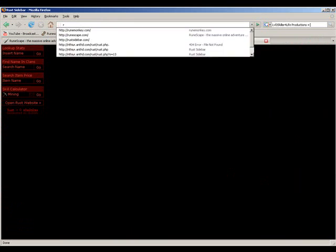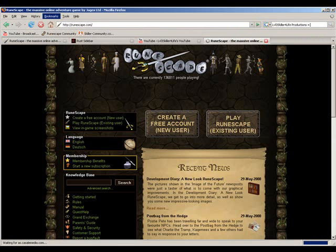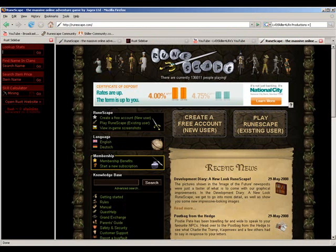Now this will stay on for whatever site you want to go on, but you can just exit it. Here's an example — press it and here you go. Now you have the RUST sidebar.